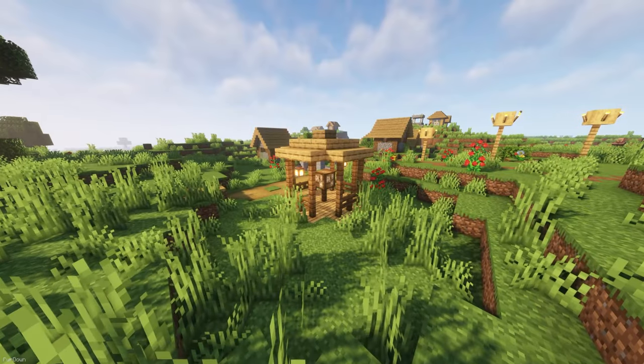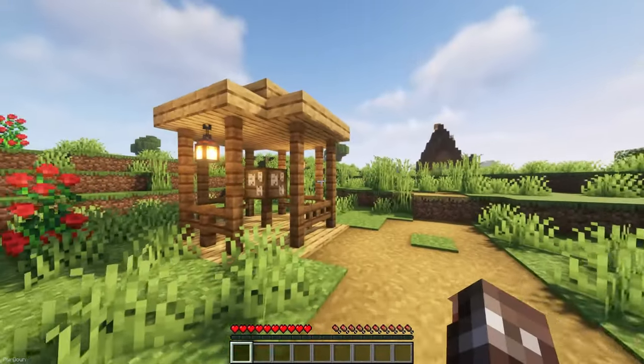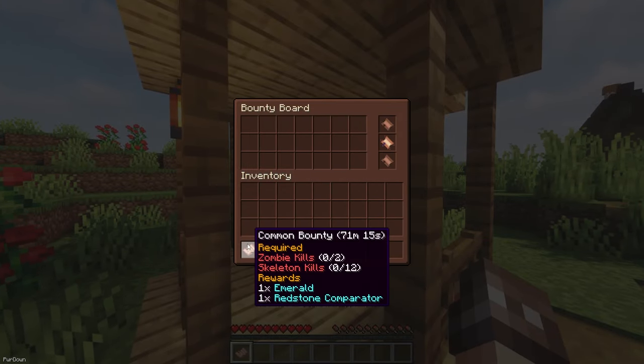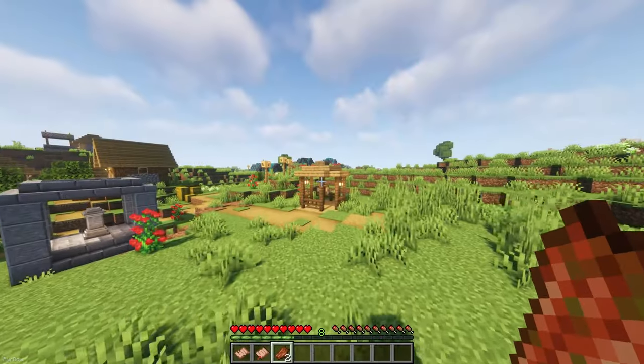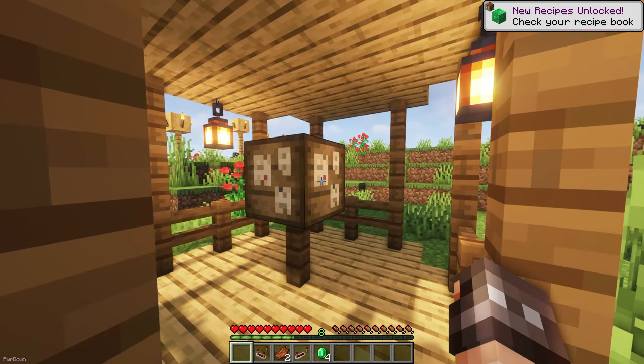With Bountiful, you can head to Villages and find new structures which contain a bounty block. When you interact with it, you see a list of available bounties, which are like mini quests. You might be asked to kill some creatures or collect some items in return for a reward. There are different tiers of bounties, and you can use Decrees to determine the theme of bounties you can complete.